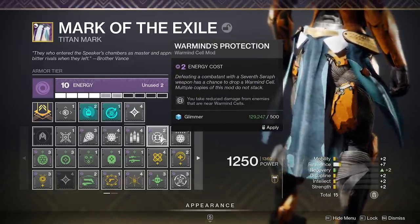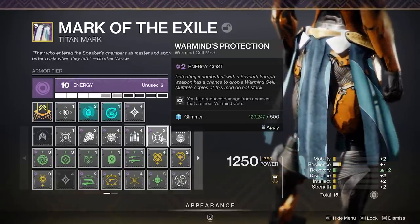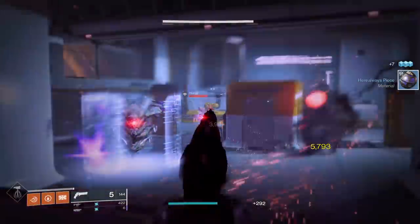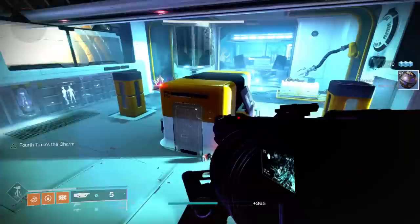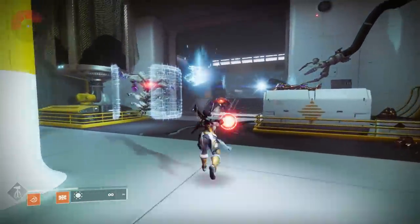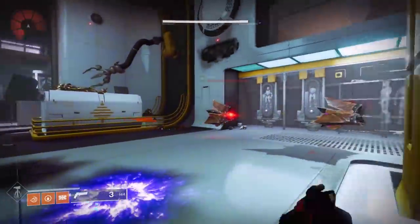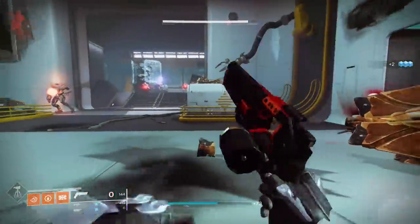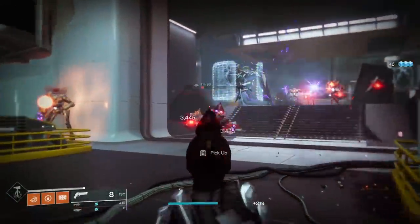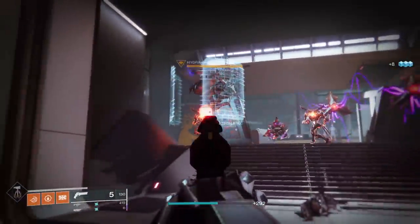However, there is one Void mod that I think you can use with either a Solar or Void setup and that is Grasp of the Warmind. Grasp of the Warmind allows you to pick up a cell and throw it, meaning you can reposition cells that are in a bad location or simply bring a cell that you generated with you to a new location. Most of the time, a Warmind Cell build amounts to throwing on as many or as few Warmind Cell mods of a certain element as you please — if you just want Global Reach and that's it, that's totally fine. If you want to go fully kitted with Solar mods, go for it.